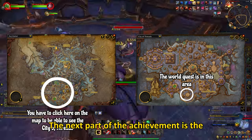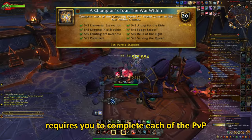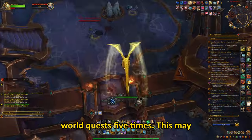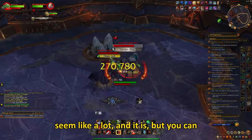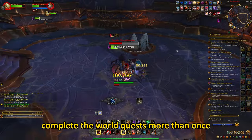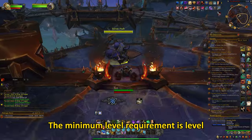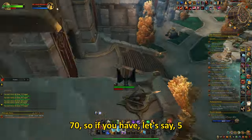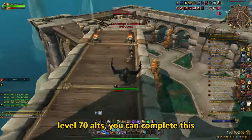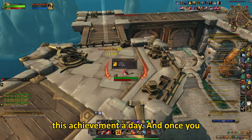The next part of the achievement is the Champions Tour: The War Within, which requires you to complete each of the PvP world quests 5 times. This may seem like a lot, and it is, but you can complete the world quests more than once per day if you have multiple characters. The minimum level requirement is level 70, so if you have say 5 level 70 alts, you can complete this pretty quickly — basically 1 part of this achievement a day.